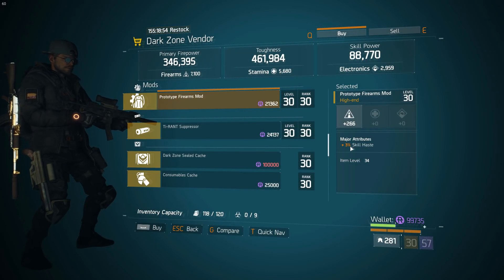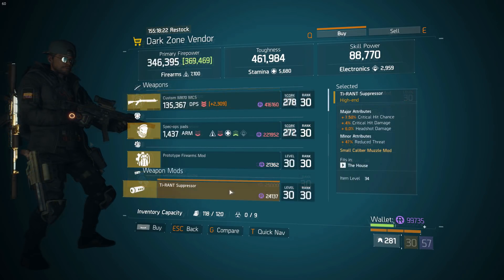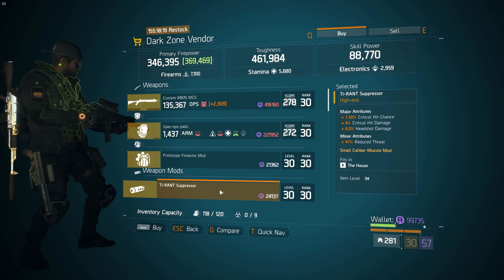Now in East 40th Street checkpoint, again another skill haste mod. This time it's a firearms mod with 266 rolled on firearms, and again 3% skill haste.